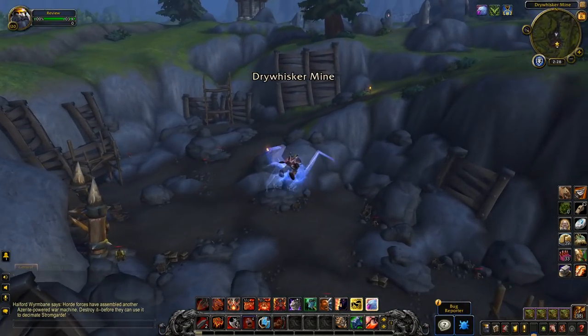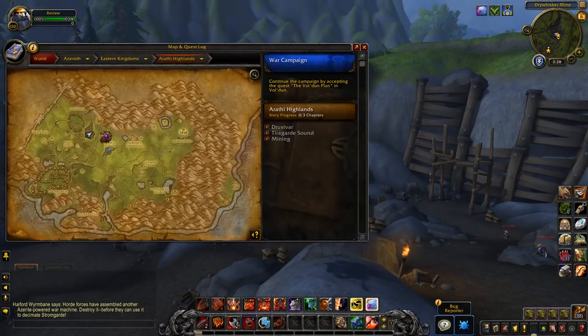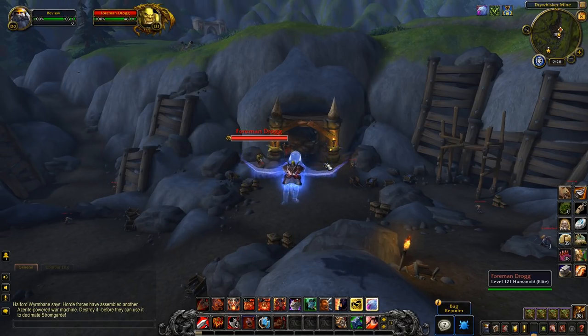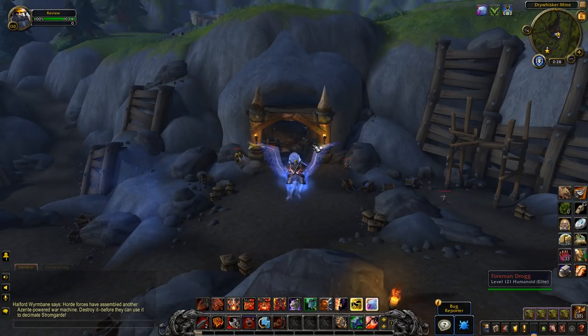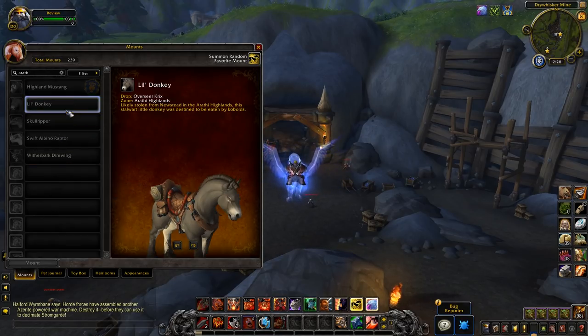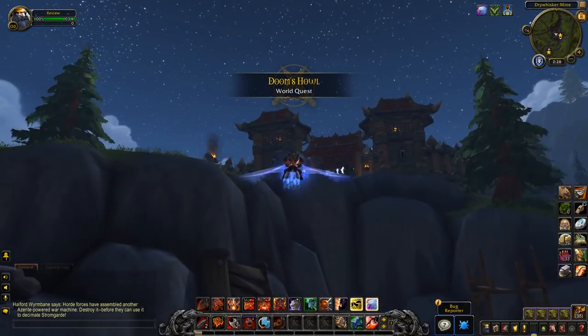You've got this mine down here. If you've seen anyone do the Warfronts, there is a mine and a lumber mill — this is the mine for the Horde. At the start of the Warfront, you'll want to take this as soon as possible. There is a rare down there for the Alliance called Overseer Krix, and he drops Little Donkey. I don't know what the percentage drop rate is.